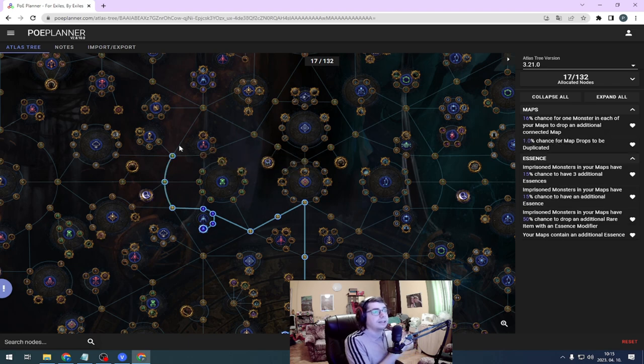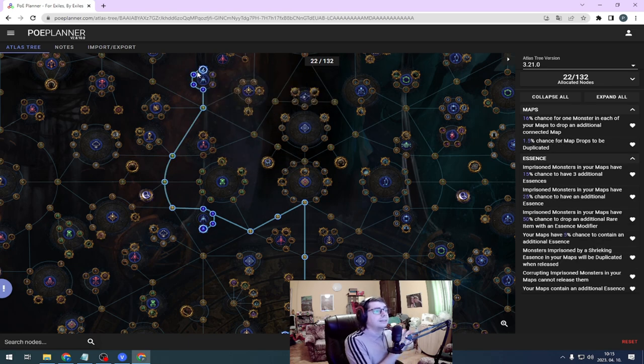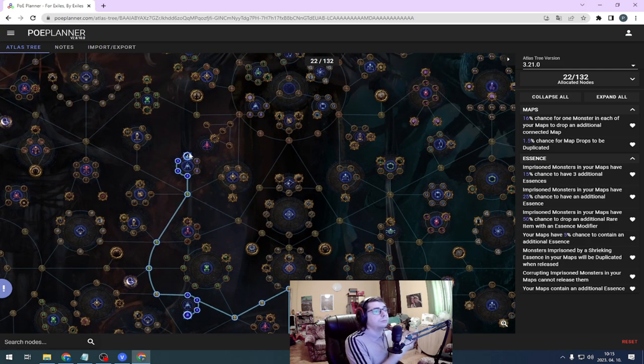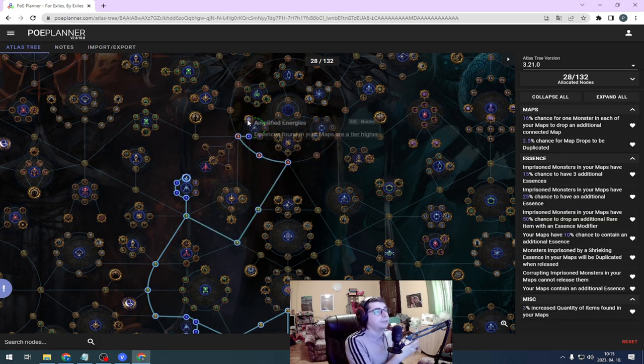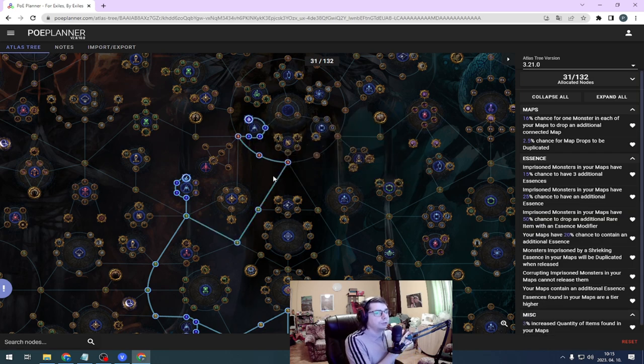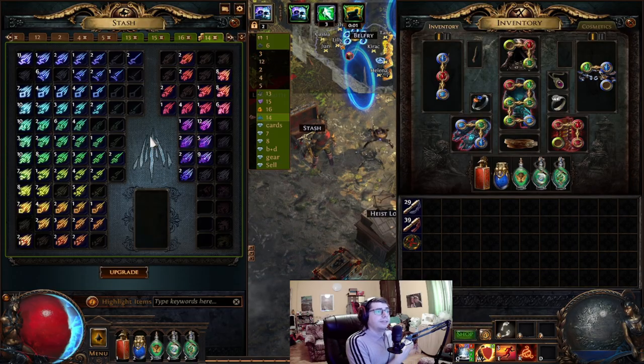Moving further, take Crystallised Resonance. If your imprisoned essences contain Shrieking Essences, they will duplicate when you release them. After this, take Amplified Energies — your essences will be one tier higher. I will link the atlas tree in the description and you can use it as a base.